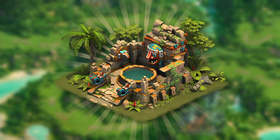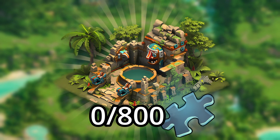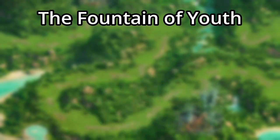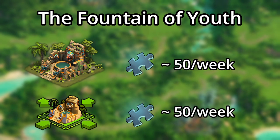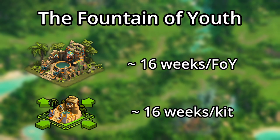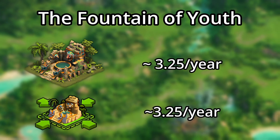What about the Fountain of Youth? You'll need 800 fragments to assemble it or its shrink kit, and you only get on average 50 fragments of both of these per week. This means that it will take about 16 weeks to complete one Fountain of Youth or its shrink kit, equaling only about 3 of each of the base and shrink kit per year. Ouch.